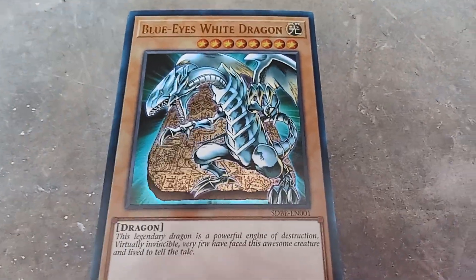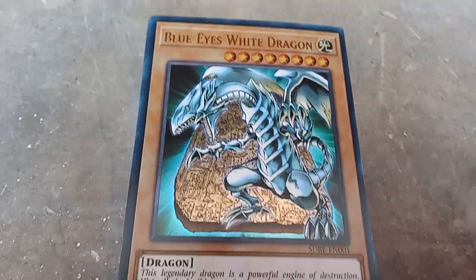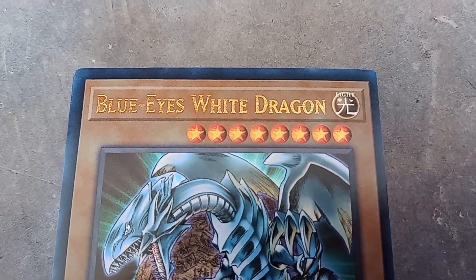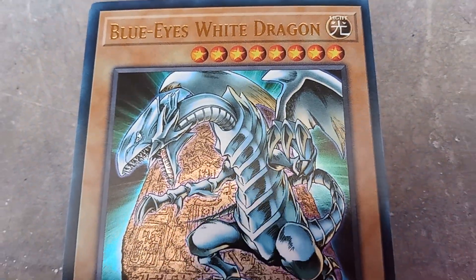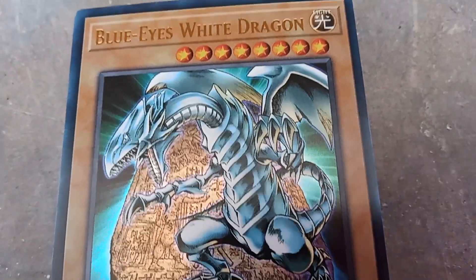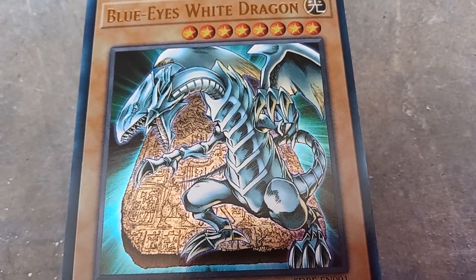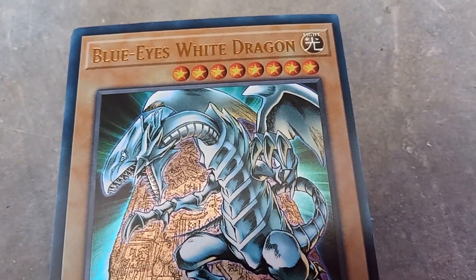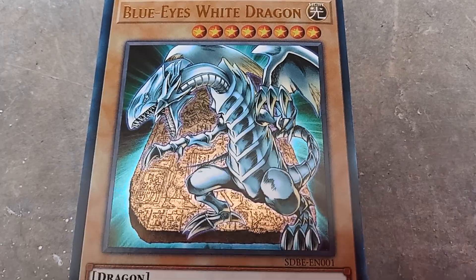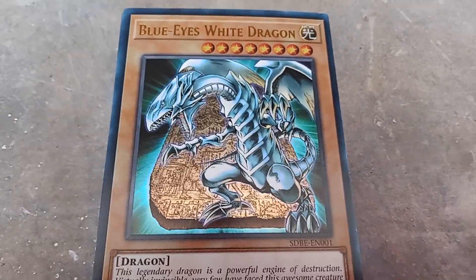Now let's focus on the deck. We have the mighty majestic Blue-Eyes White Dragon. To me, this dragon is super awesome. The best monster in all of Yu-Gi-Oh — well, my favorite monster. My actual favorite monster is Stardust Dragon, but this guy is awesome.